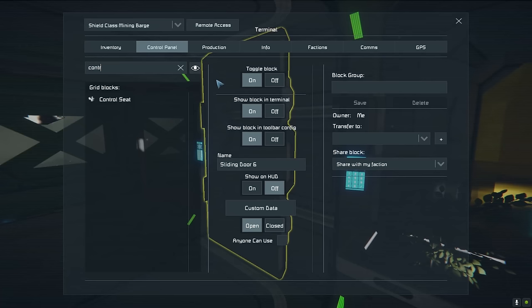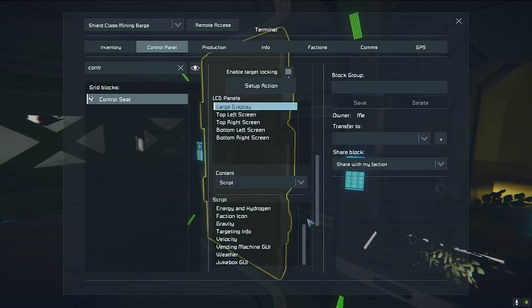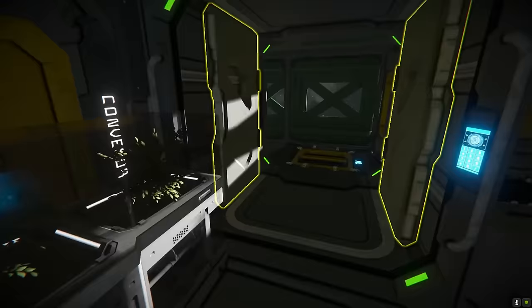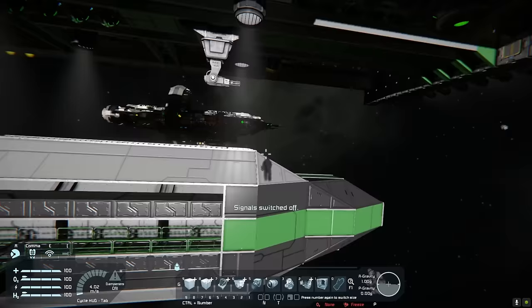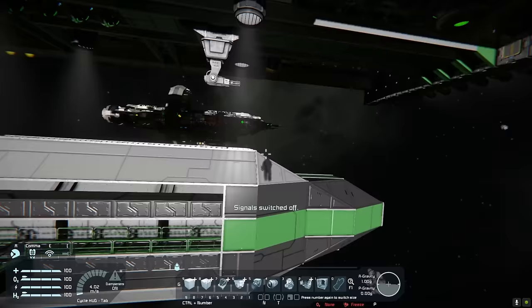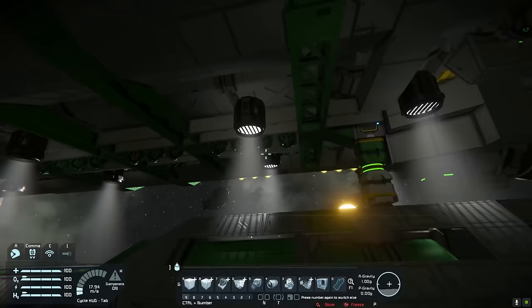There's a control seat — but it's not showing up on HUD. I've got no idea how you get into this thing. There's the launch vehicle. Maybe it's up top. I've checked all the usual spots. I'm thinking it might be referencing the control seat on the actual ship.